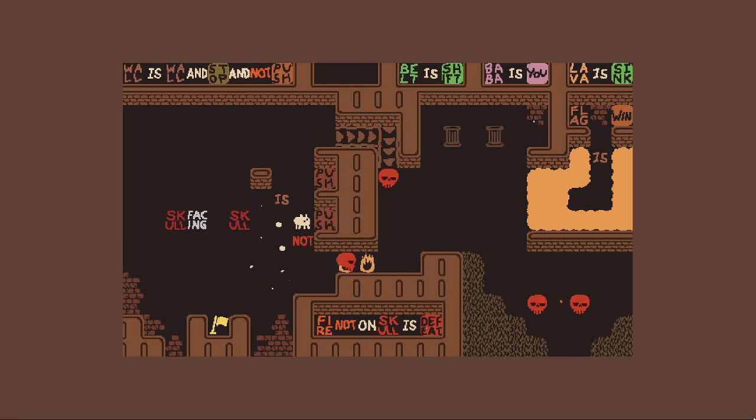Skull facing not skull is push. I think that... no, I can't push you. Why can I not push that one? Can I push it if it's just skull is push? Yeah, that one I can push. Why can't I push you - you're facing not a skull. Is it because empty doesn't count as not a skull? It must be, because look at this one over here - I can only push it when it's facing me. So empty tiles don't count for that.